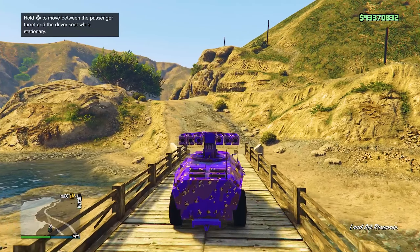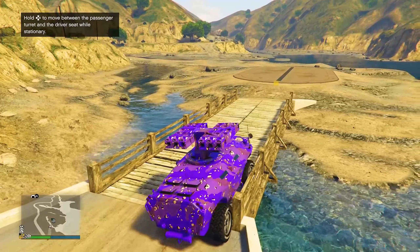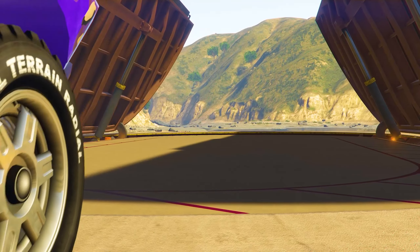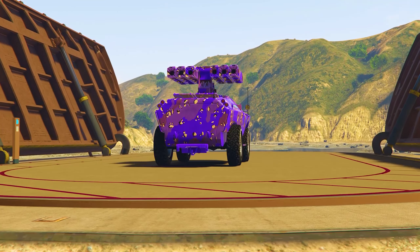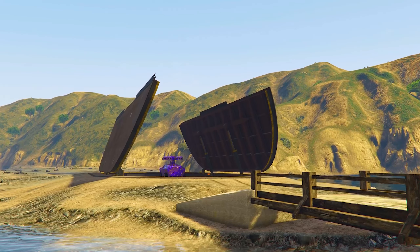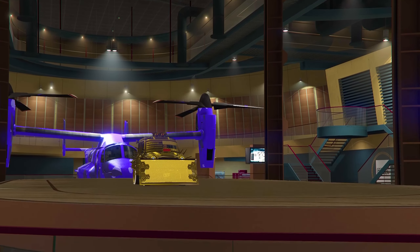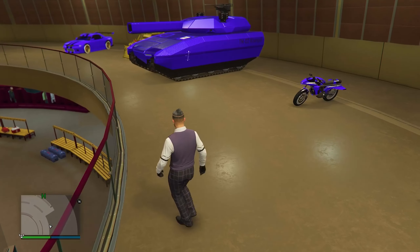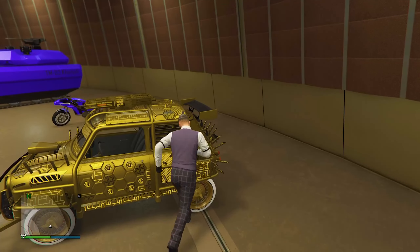Once you're back on the Faggio, press RT or R2 on your PlayStation or Xbox to go outside the facility. Then turn around and go back inside. Once you're back inside — boom — we've essentially managed to duplicate the car. Drive the duplicated vehicle back inside the facility. You'll notice the door closes, and once you see that animation, instead of the Faggio you'll have another Issy Future Shock.